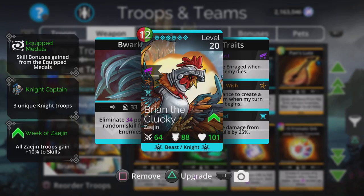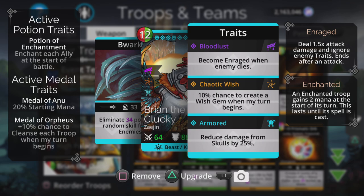Brian the Clucky is just there to try out the middle trait, Chaotic Wish — a 10% chance to create a Wish Gem when my turn begins. Wish Gems cannot be collected; you have to explode or destroy them, and then one of five things can happen.